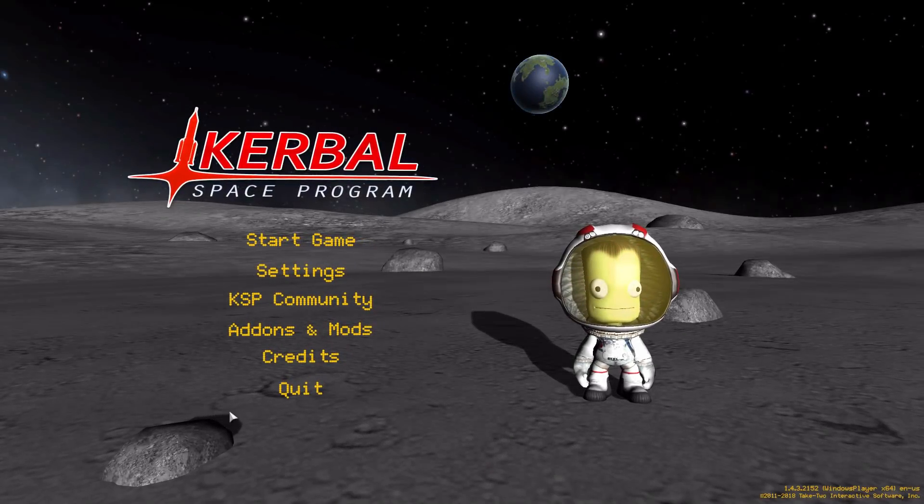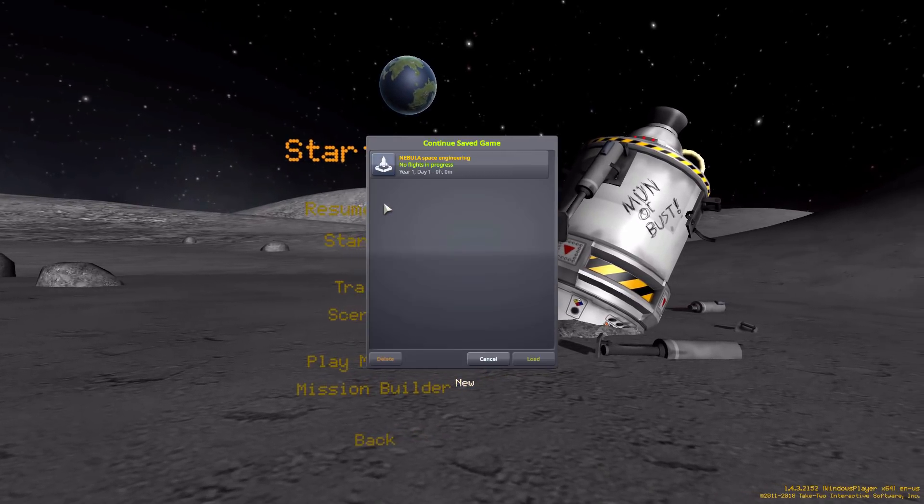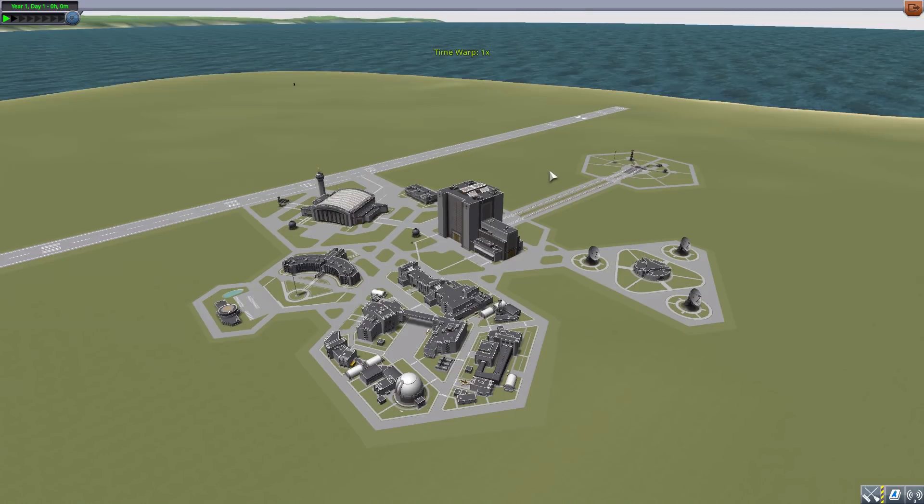Hello everyone and welcome back to Kutabo Space Program, where today we are having a look at the Nebula Space Engineering Decals Continued mod, which was originally made by forum user Crasimir. It has since been resurrected by Linux Guru Gamer, apparently with some help from user Metrip.